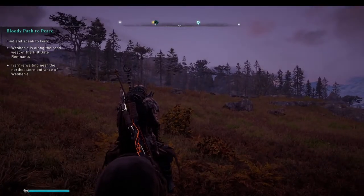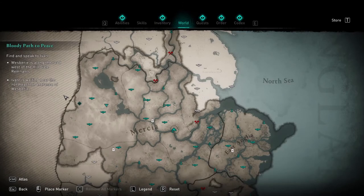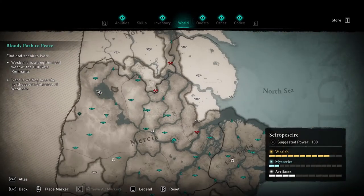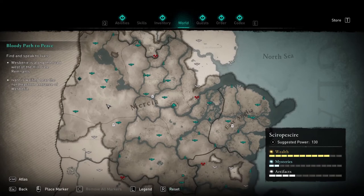I want to note something important here — let me show you on the map. This is primarily for new players. What you're looking for is your suggested power zone regions of 130. This is where I started getting my fabric.